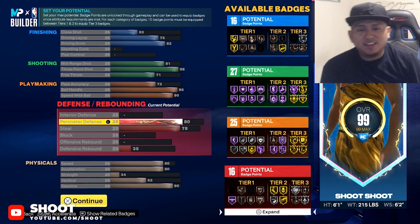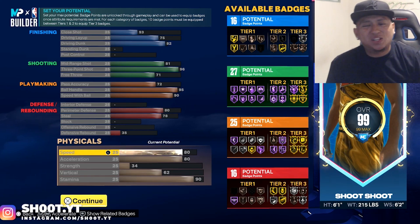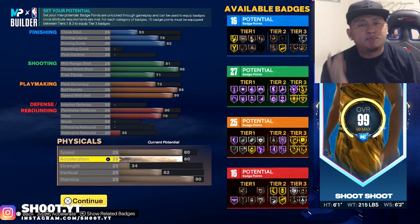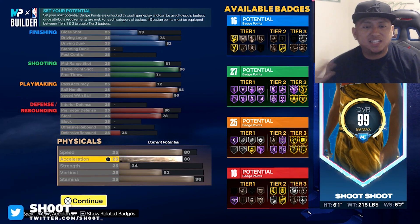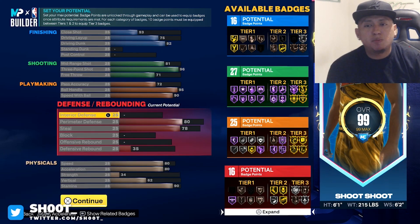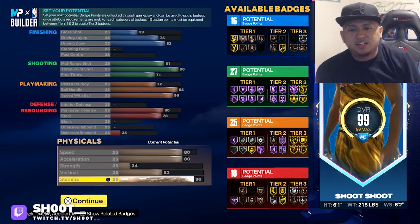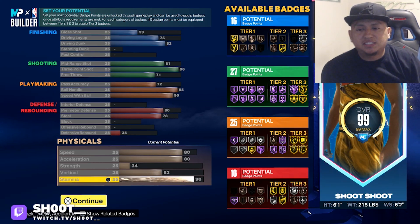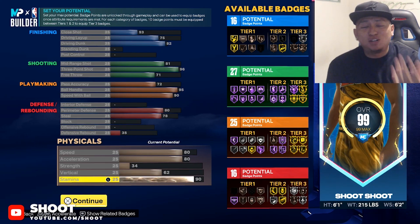We are not little Isaiah Thomases in the paint — we can contest with that 80 perimeter D. We got a 78 steal. Speed and acceleration — I don't really love these numbers but they're for off-ball situations, cherry picking, moving around screens, that's really it. My speed with ball is 90 so I won't feel much effect anyway. Vertical is 62 because it scales up with the 82 driving dunk, and stamina is 90.